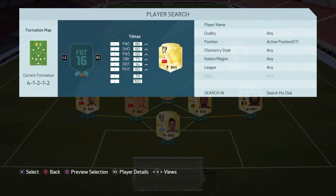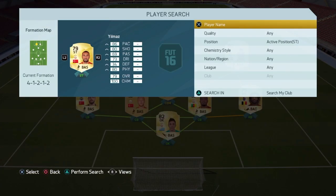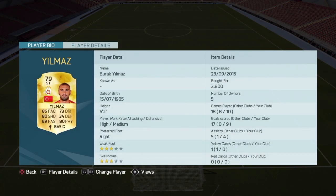As first striker we have Burak Ilmaz — very good striker on FIFA 16, 86 pace, 80 shooting. He's just a great striker, can score a lot of goals with headers as well, and 3 star skills. Costs around 3k, very fast on FIFA 16.